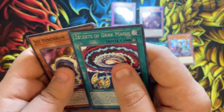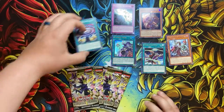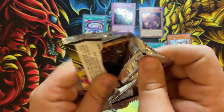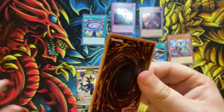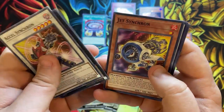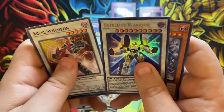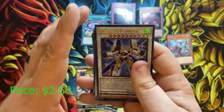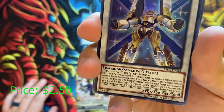And then we got Secrets of Dark Magic. Another Jet Synchron! Oh cool, then we got the Satellite Warrior and Magician of Dark Illusion. Satellite Warrior — that's a cool synchro card.